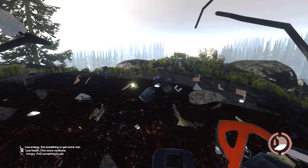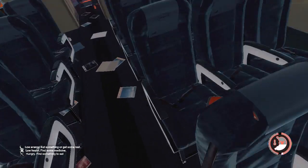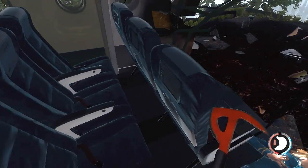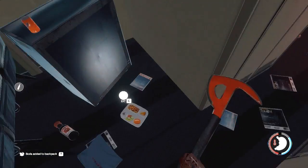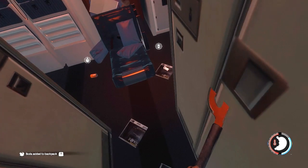Okay so first on the list of tricks is starting at the plane. What you want to do is you only want to eat one tray of the food, because the food refills your hunger completely and it also refills most of your stamina bar. You just want to go through the plane grabbing everything else, but don't eat the two trays of food because these are going to come in handy later on if you need food.